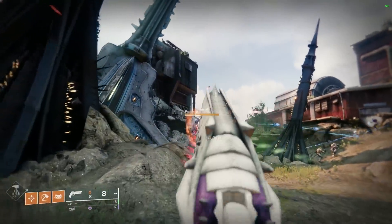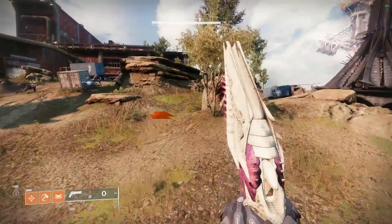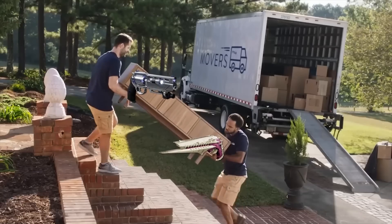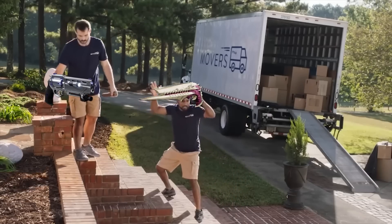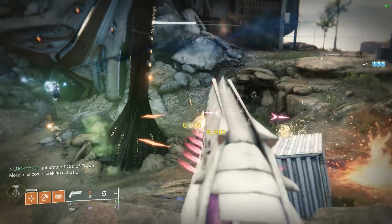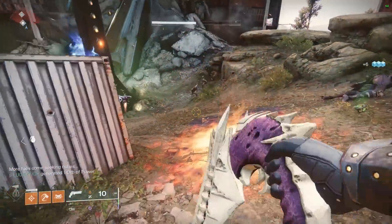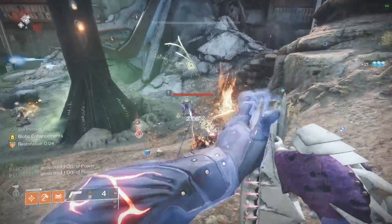The Zally's Bane hand cannon from King's Fall is easily one of the best, if not the very best, legendary hand cannon in Destiny 2. The only reason why you haven't really heard of it or seen it used a whole lot is because hand cannons have been just that bad. SMGs have just been outclassing hand cannons for so long that they have not had their time to shine, especially in PvE. But the Zally's Bane is so good for PvE.